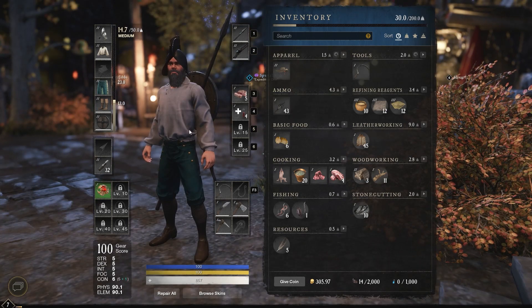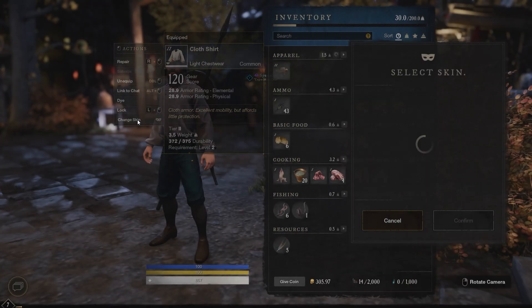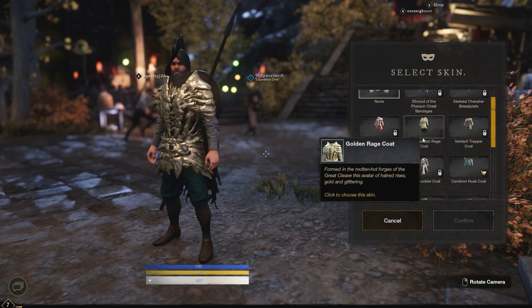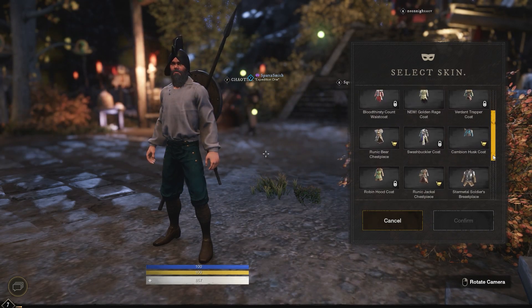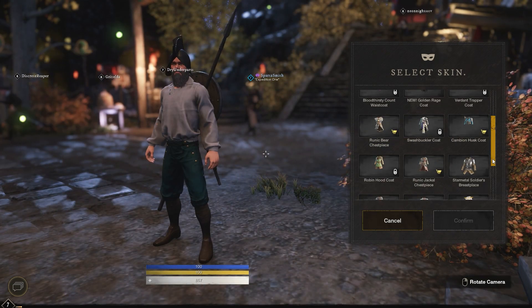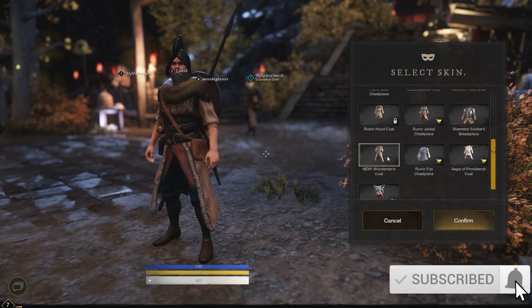First and foremost, when you have armor, you can go into your inventory and you see at the bottom there — change skin. Left click it, click change skin, and then basically it shows you which ones you have unlocked and which ones you don't. Some of them come from Twitch drops, others are of course pre-order and DLC items. If you scroll to the bottom, that's where you'll normally find the woodsman skin and you can just equip the whole set there.